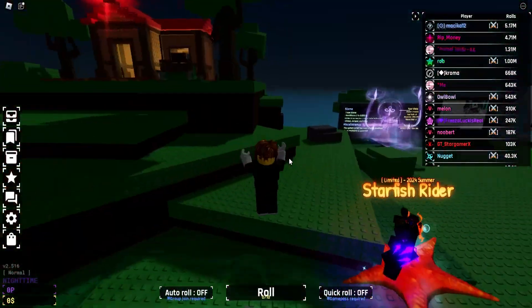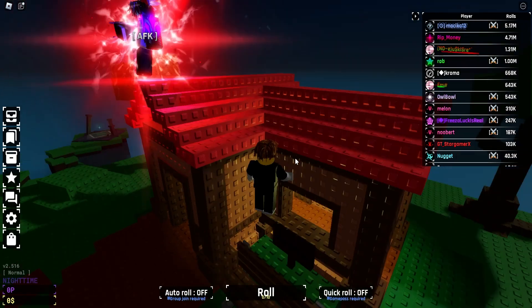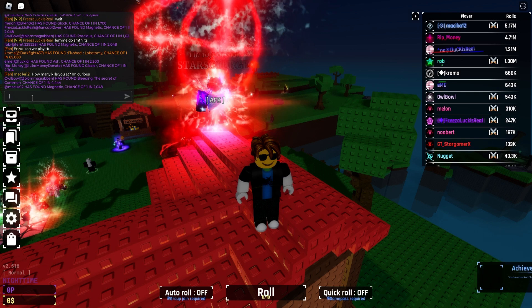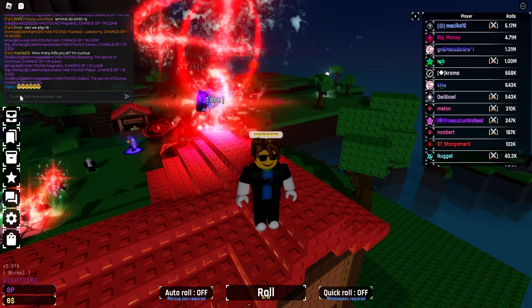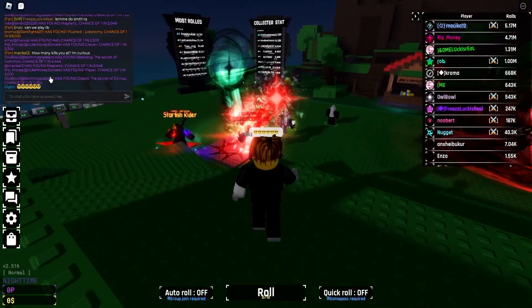I'm gonna cover a secret real quick on how you can increase your chances to win my Robux giveaway. All you have to do is go over here on the roof and drop six cool emojis in the chat. Drop six emojis and this will increase your chances to win the Robux giveaway — it's that easy.